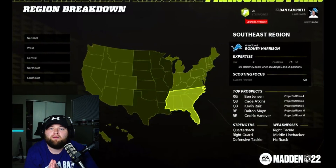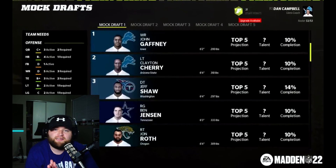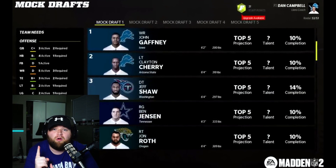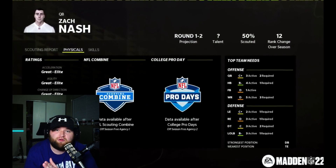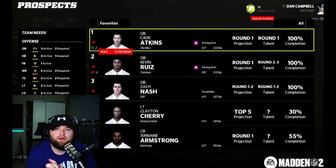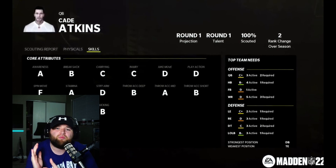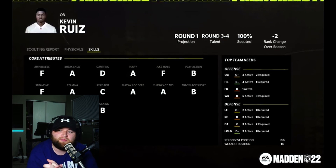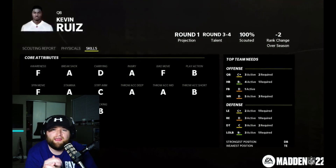In this video I want to quickly go over some of the things you can expect. In the brand new scouting mode you're going to be able to scout different regions of the United States — east, west, central — and then you'll have one national scout that handles everything. When looking at these regional maps you can see the draft class strengths and weaknesses according to which area you're scouting. In the region breakdown the top prospects are listed on the side along with strengths, weaknesses, and scouting focus.